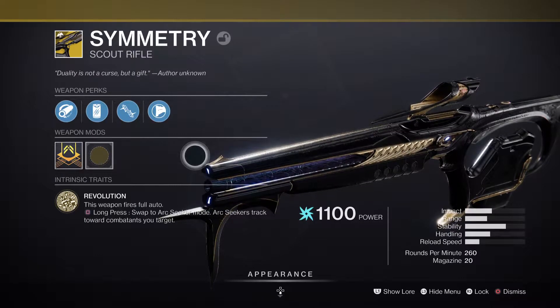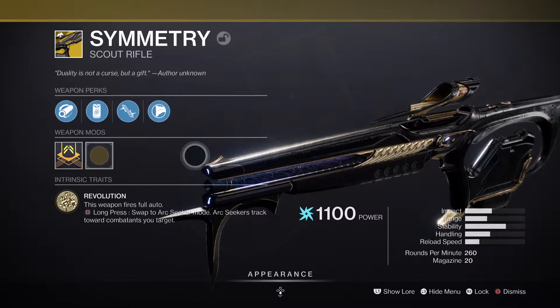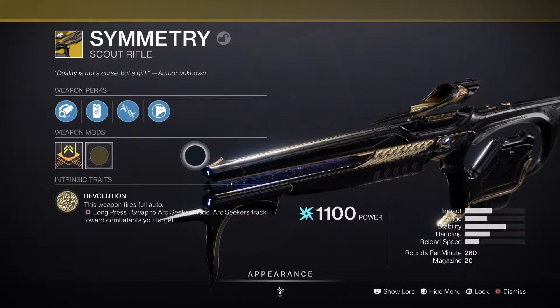Symmetry! An exotic scout rifle in the energy slot, 260 rounds per minute and 20 in the magazine. The stats are looking pretty good for a 260 scout rifle.